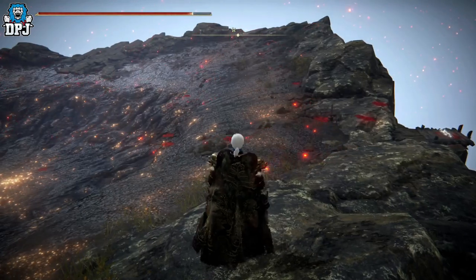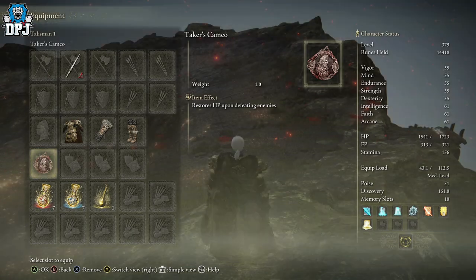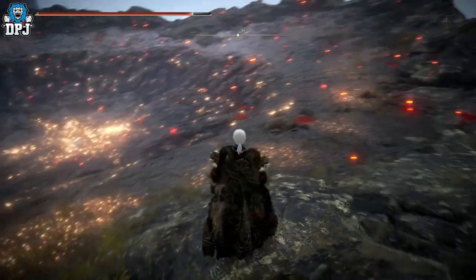I do believe I've cracked it, but without him I would have nothing to crack. So we all know this talisman — the Taker's Cameo. It restores HP upon defeating enemies. This is actually obtained from Tanith within Volcano Manor. Go to Volcano Manor along the questline and fight Rykard — you get this, simple as that. So yeah, it restores HP upon defeating enemies.